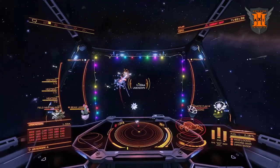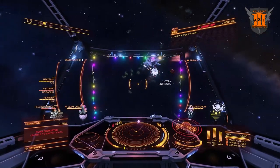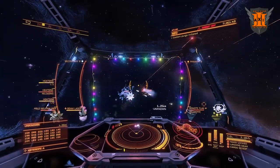The Thargoid will also deploy another Swarm every time you break a Heart. If the existing Swarm is not already dead, it will hold onto the new Swarm and deploy once you finish it off.